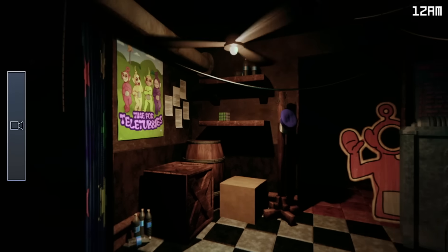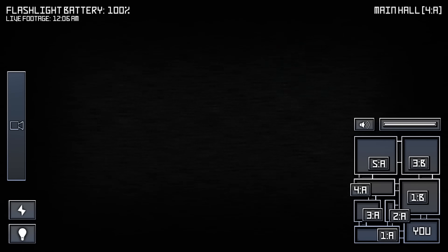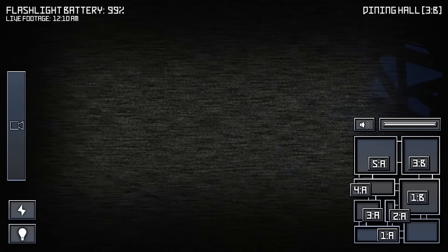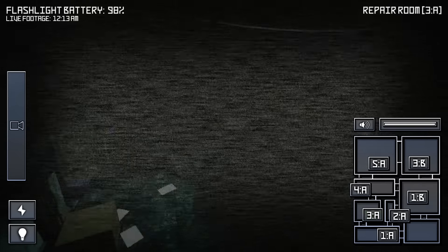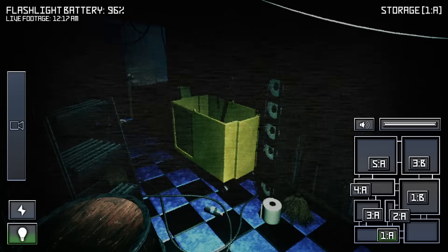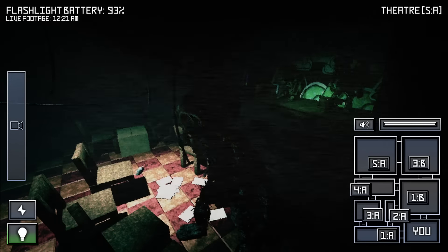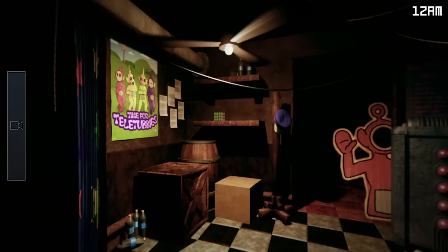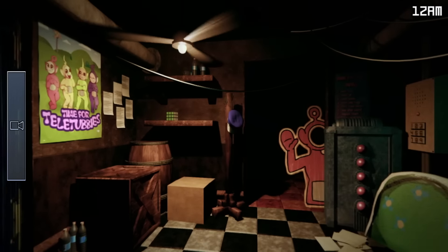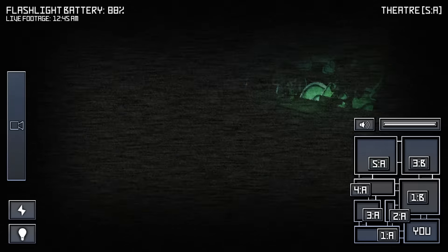During Night 1, our phone guy — who is also an employee at Tubbyland — calls in to let us know that the previous employee left. He tells us more generic phone guy things before letting us know that the red one has been reactivated recently and that she has no eyes, so we can use our intercom system to keep her away. For Night 1, we just need to use the intercom system to keep the red Teletubby away from our office. This is easy to do, but the game gets hard fast.